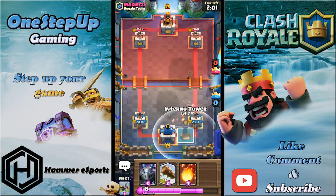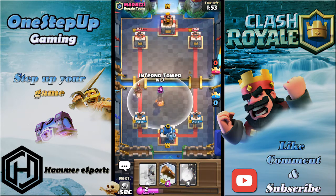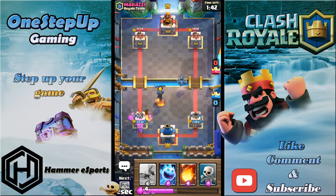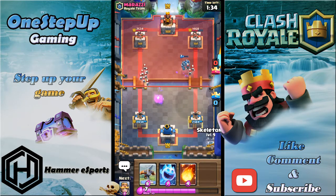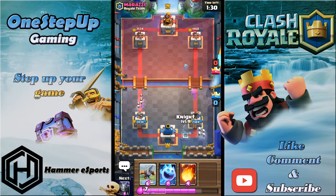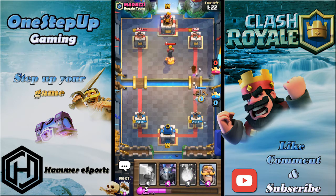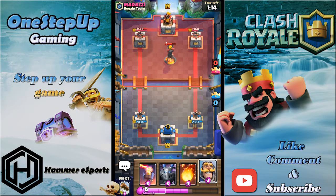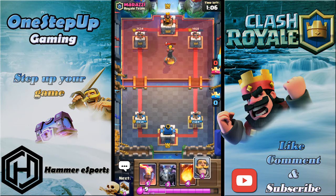If he plays a Hog Rider I have my Inferno Tower — any other card would let the Hog get two swings off. He does play it — I'll play Inferno right here. I'll Log that because if I don't it'll do a lot of damage. I'll drop a few cards to stack up troops then play my Xbow. He's using Rocket on my Xbow — I might need to fireball-cycle him out because every time I place Xbow he's gonna rocket it.